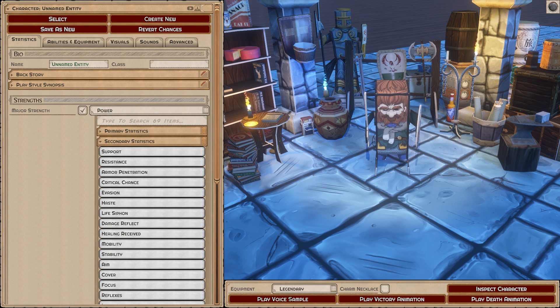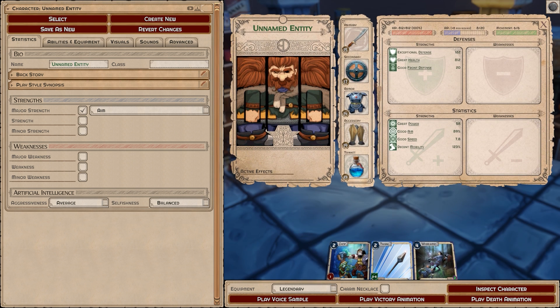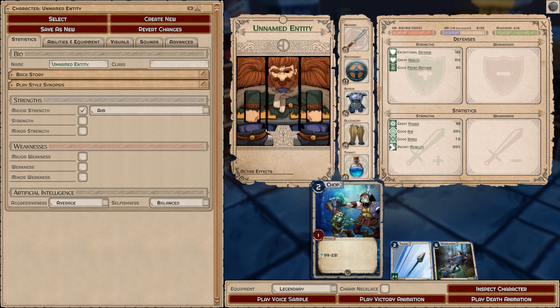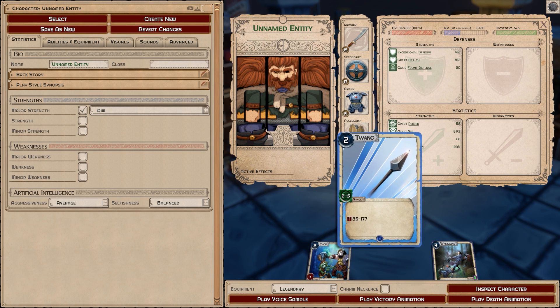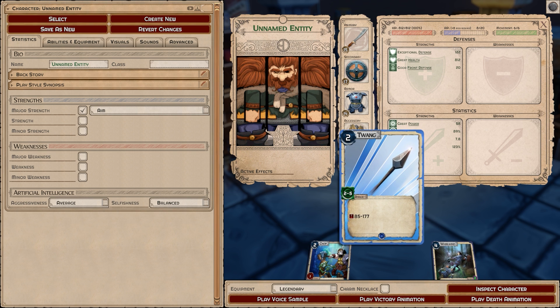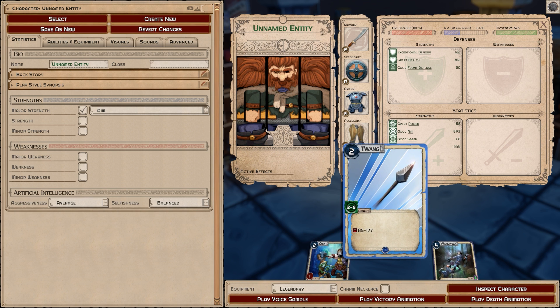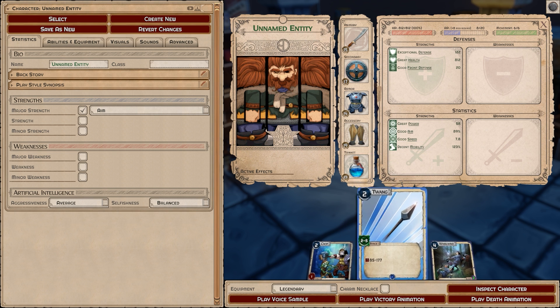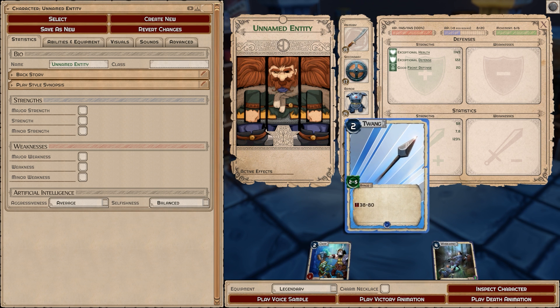Let's look at aim first. Aim is good for when you're using ranged abilities. I've given myself a few abilities here — this is not really Magnor, just a temporary character — but I have Chop and Twang, which is a ranged ability. You can see that two-to-five range with the green seal means it's ignoring line of sight, which makes it more expensive. I'm doing 85 to 177 damage with it.